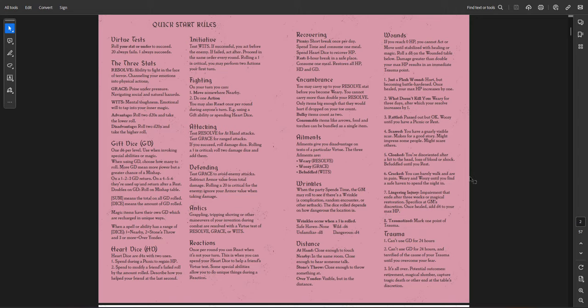You have virtues, which are your abilities — three stats: Resolve, Grace, and Wits. It's a roll under system. Twenties always fail, ones always succeed. If you have advantage, roll two and take the lower; disadvantage, roll two and take the higher. You have gift dice, which is how you use spells — you get gift dice as you level up. On a roll of 1, 2, or 3, you get your dice back; on 4, 5, or 6, you use it up; if you double it you roll on a mishap table. Heart dice are essentially your hit dice — you heal during a short rest, which this game calls a picnic, or you can use them to help other players who fail checks.